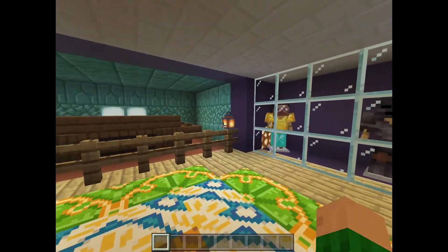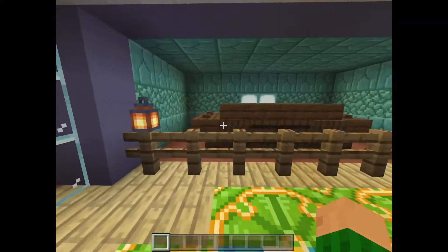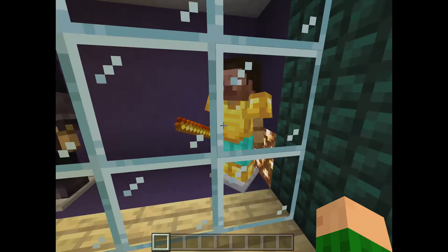And this is the ancient Egyptian exhibit. Here is a pyramid, and here is a tomb. There's even a mummy and then some pharaohs holding golden staffs.